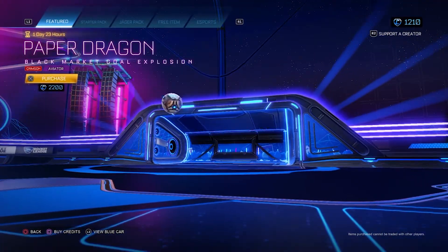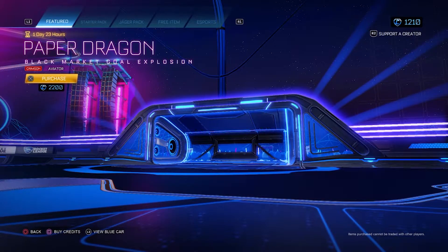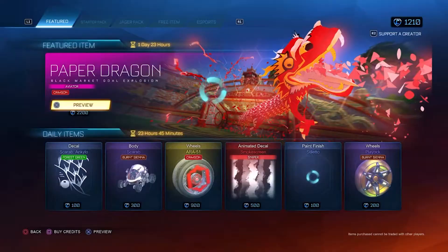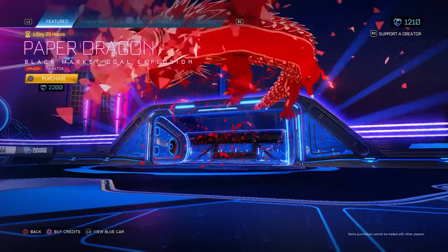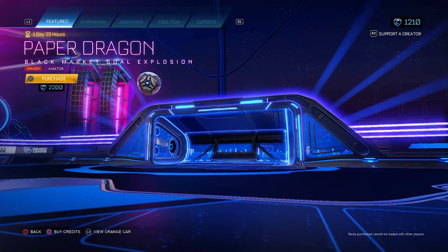Today, on the 12th of February, there is only one featured item which is an Aviator Crimson Paper Dragon. This is because the new Lunar Year event, the Year of the Ox, has just started. This will cost you 2,200 credits, which we will be picking up since it looks great and may never be seen again in the item shop after tomorrow.